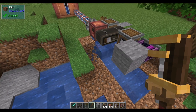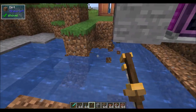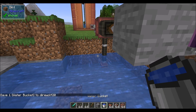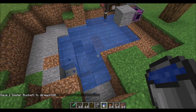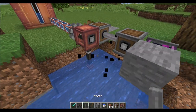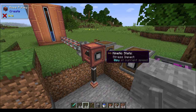You'll notice it pulls from the Y level that the hose is at. If we remove the block underneath the hose, it needs to have a water source block where the hose end is. But now that that's there, it's going to pull from this Y level. This thing only changes where the Y level of the hose is — you don't need to spin this bit unless you want to move the hose.